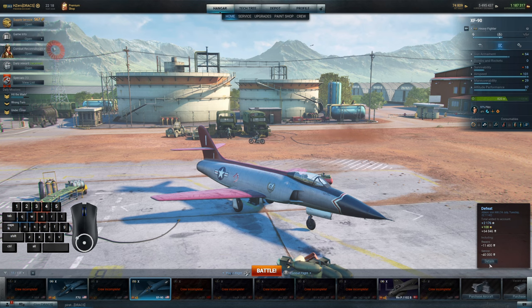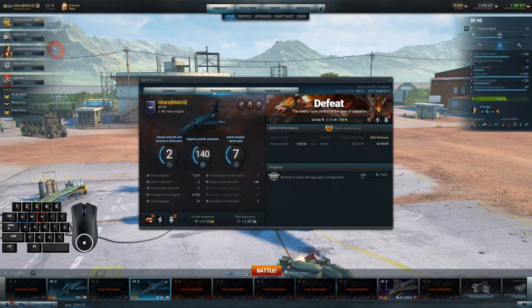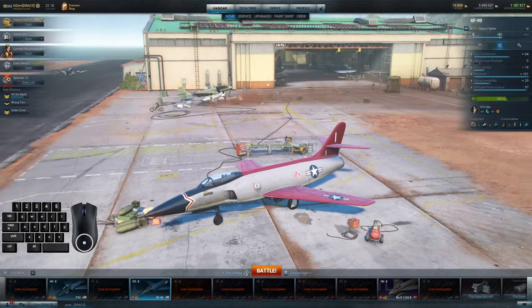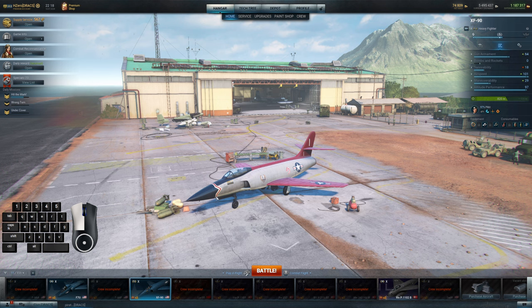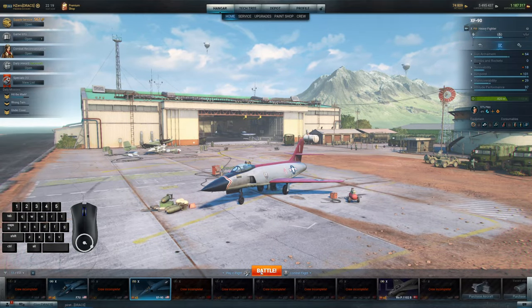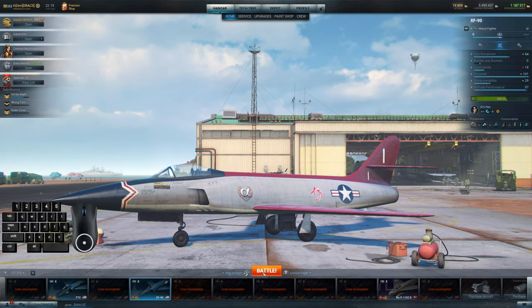We're going to — instead of trying to capture zones, which as you can see we got two zones again — you can't win games capping only two zones, it just doesn't work that way. So instead what we're going to do is go into the next match and do nothing but hunt bombers. That's all we're going to do the entire time — bombers and ground attack aircraft. We're not going to worry about zones at all, not going to make that a part of the match.